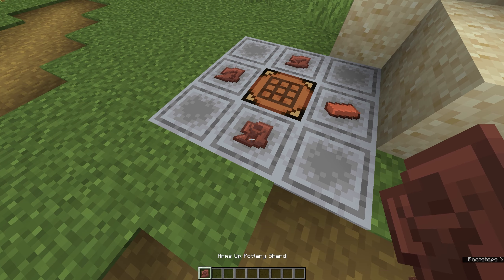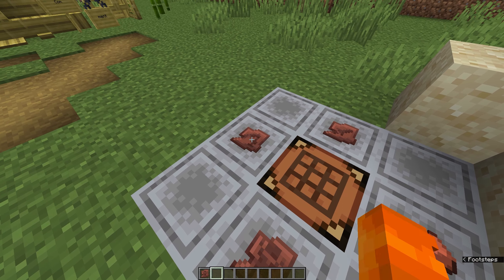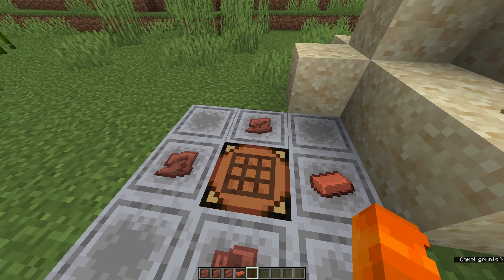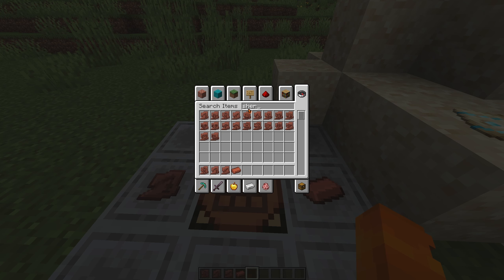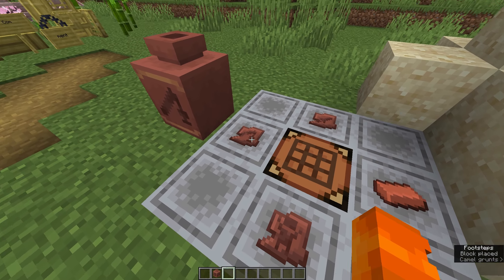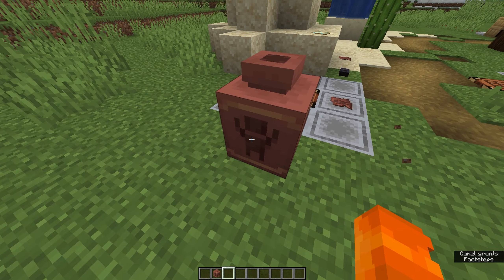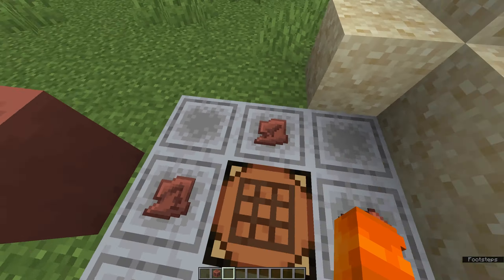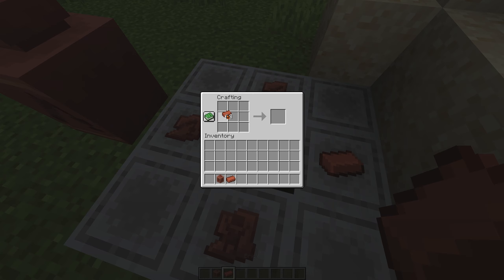Using pottery sherds — the technical word is 'sherd' — if you take any of them they have all sorts of different patterns. If you put any of them or bricks into a crafting table in the right shape, you'll get a decorated pot with the patterns you put on. So you can see a fishing rod, a hands-up figure, a sword, and a blank face for whichever side had a plain brick.